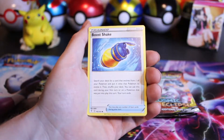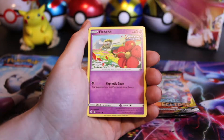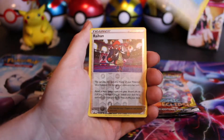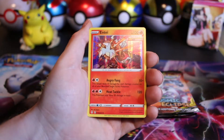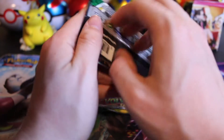We've got the Lightning Energy, Boost Shake, Shogun, Lombre, Drowzee, Flabebe. Got the Psyduck, the Swablu, the Reverse Raihan, and an Entei holo hit. So two holo hits out of Evolving Skies so far.